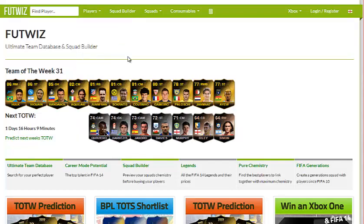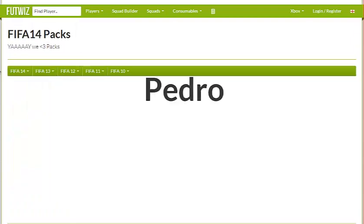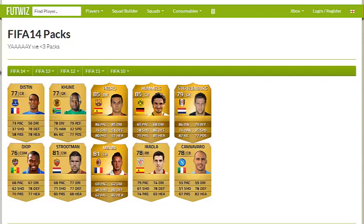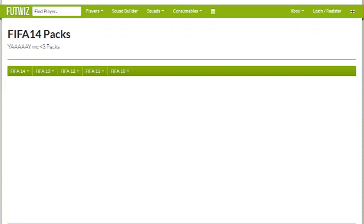Let's get into the first pack — go ahead, pack opener. Gold pack. Pedro — is that Inform Pedro? No, regular Pedro. Okay, so it's Distan, Kune, Pedro, Hummels, Kellenberg, Diop, upgraded Stroopman, Mex, Iraiola, and Canavaro.